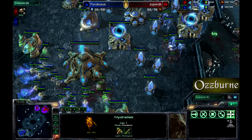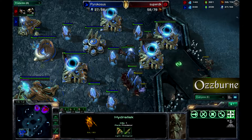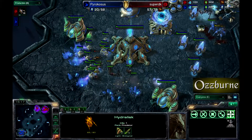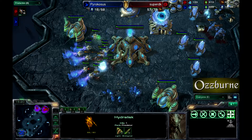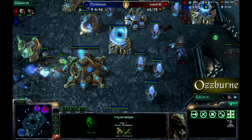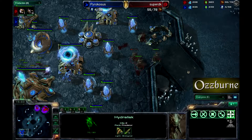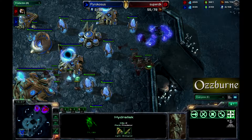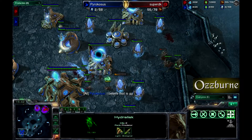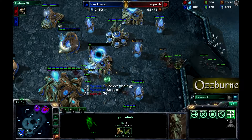All the Zerg units head straight for the mineral line — I'm not sure if Pyrocosis is going to survive this attack. Probes are going down by the handful, two at a time — six probes gone. This is going to do it for Pyrocosis. No way he comes back from this: no workers, no units, and a bunch of hydralisks and Zerglings in his base. GG is called by Pyrocosis.